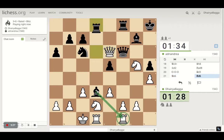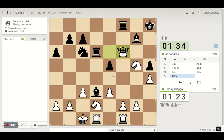Opponent can take but doesn't, so I take the queen. I attack the rook with the knight and the bishop — lots of stuff hanging right now. Quite an interesting game; that was well saved after I got the extra pawn there.